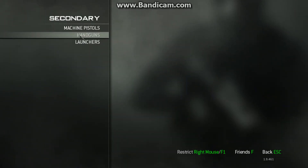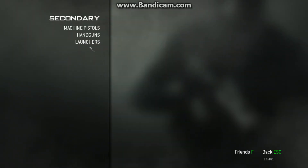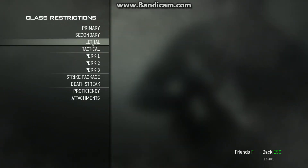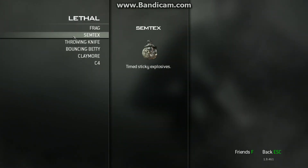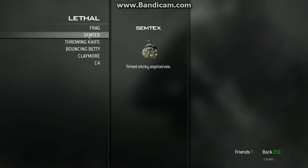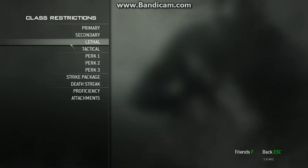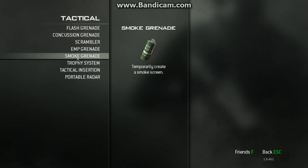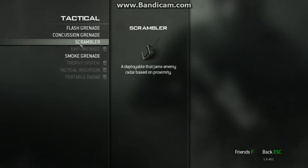Then you go to Secondary: only handguns are allowed, so restrict the Machine Pistols and the launchers. For grenades and equipment, it's only the throwing knife and the frag grenade allowed. The SEMTEX is not allowed, the C4 is not allowed. For Tacticals, it's Flash and Smoke only — restrict the rest.